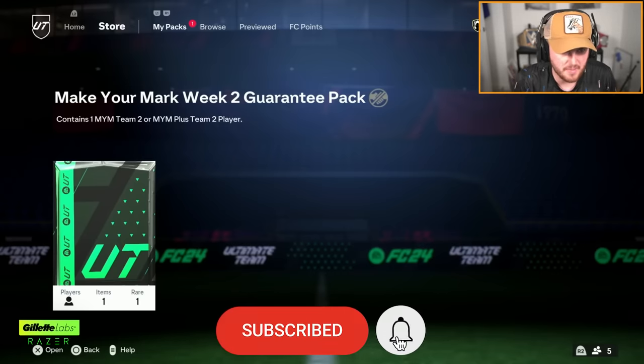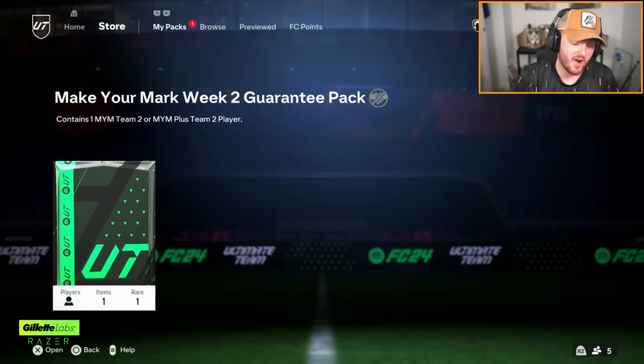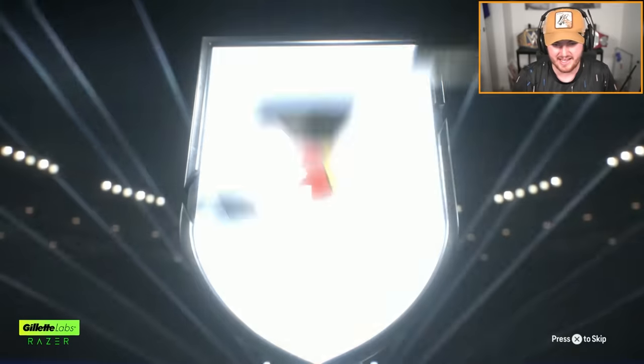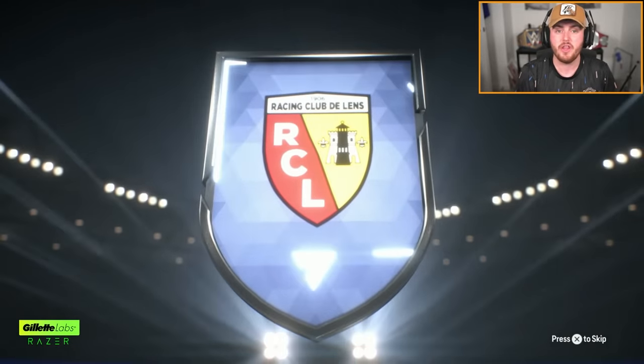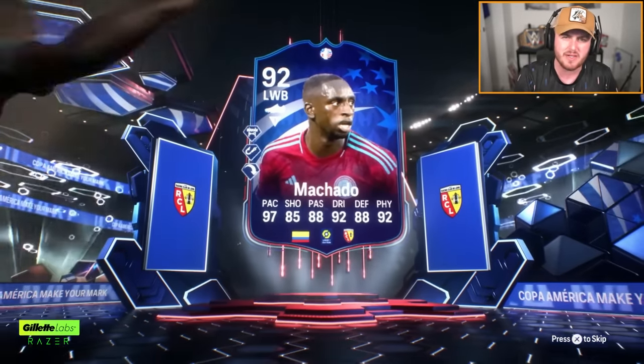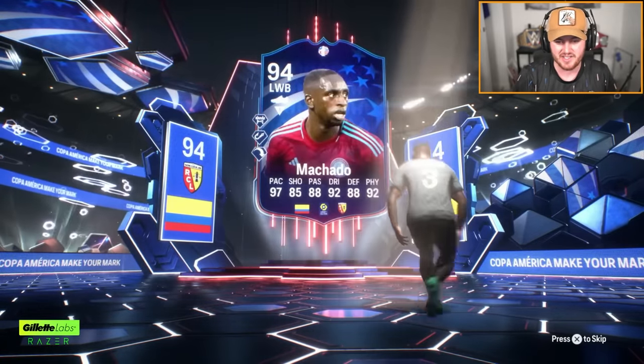We've got Mahar's Make Your Mark Team 2 guarantee pack. There are some good cards in Team 2, don't get me wrong, but we'll see. Hopefully like a Verts or something. We've got ourselves a Colombian left wing back. Not ideal. If you guys are opening your Icon picks or your guaranteed Make Your Mark Team 2 packs, let me know in the comments what you get. That, sadly, is not incredible.